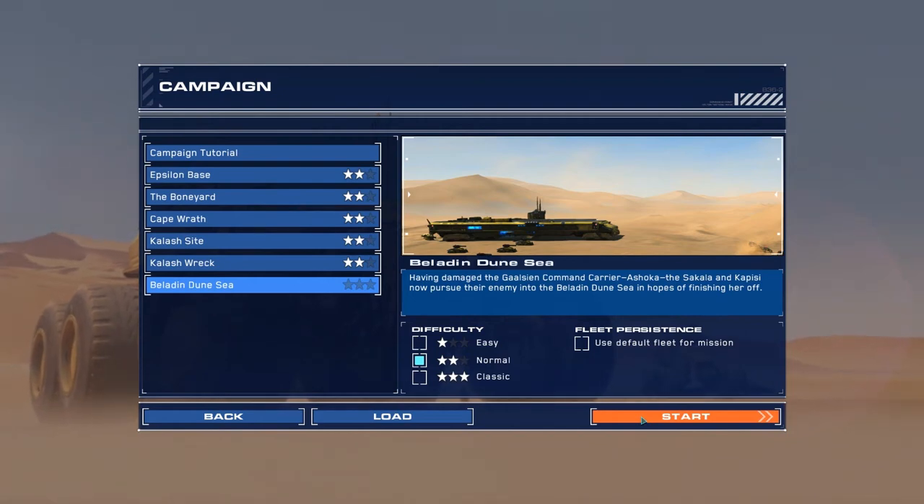Hello guys, welcome to the deserts of Karak. Let's play the 6th mission, Belladin Dune Sea. Having damaged the Galician command carrier Ashoka, the Sakala and Kapisi now pursue the enemy into the Belladin Dune Sea in hopes of finishing her off. Let's roll.